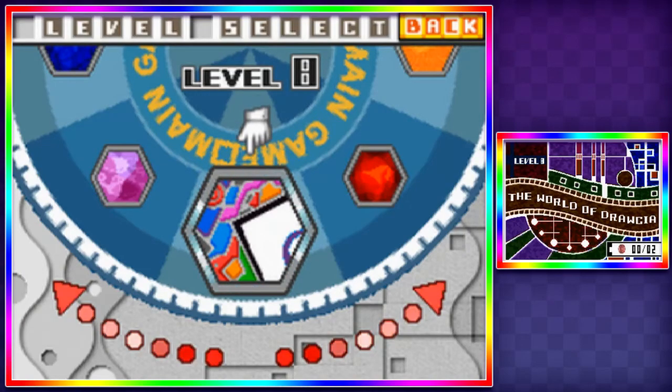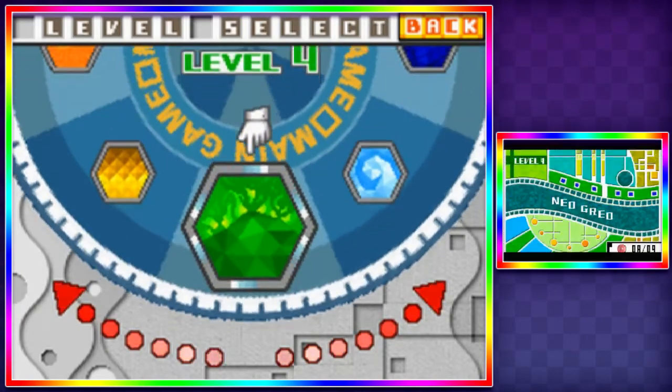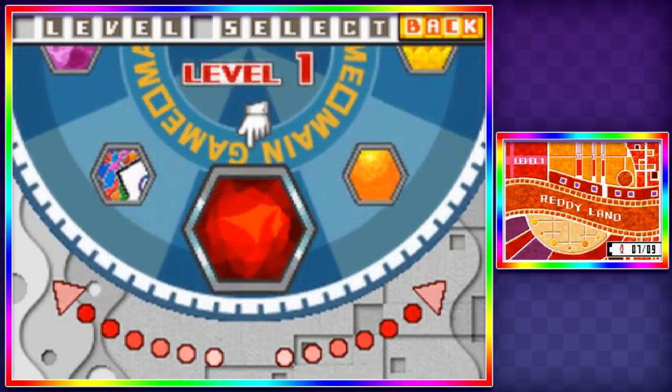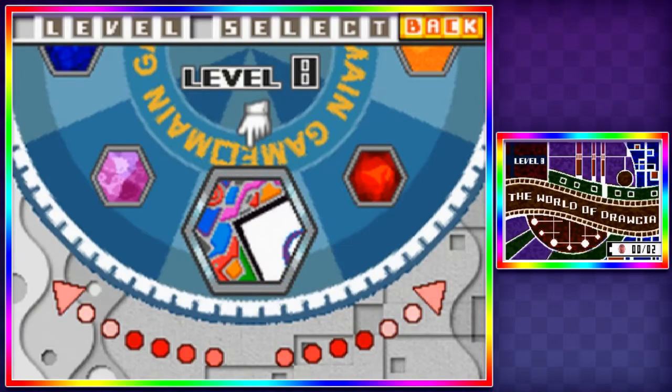Hey there, UltiZeta here, and welcome back to more Let's Play Kirby Canvas Curse. In the last episode, we did Wanderlalane, which is the last major world. We did every single color of the rainbow now, so it's time for the world of Drossia.